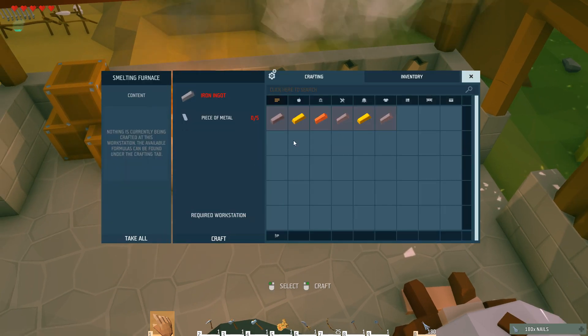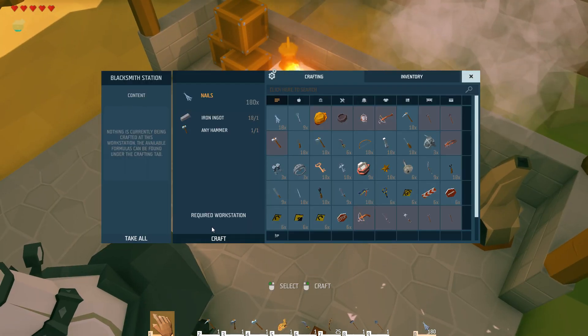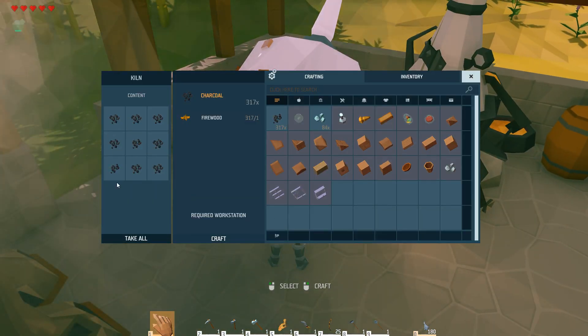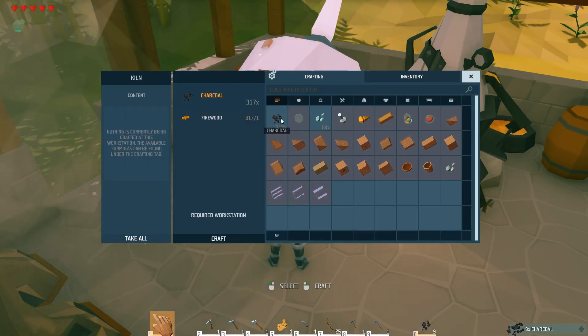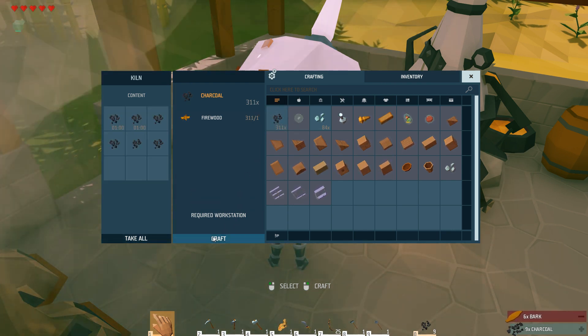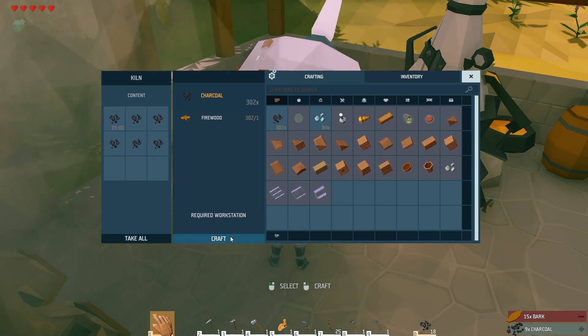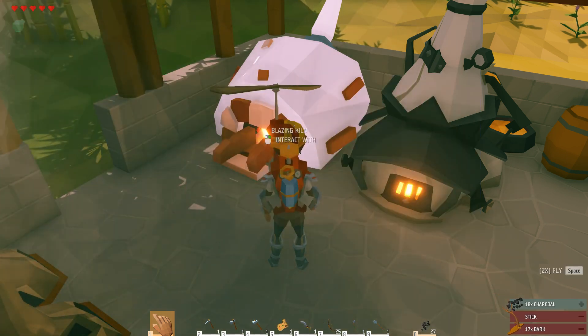For the cogwheels, we do need coal. But as I'm sure you probably all know, you can just burn wood in the kiln and you get charcoal. Charcoal works the exact same, and you can have an infinite supply of it.